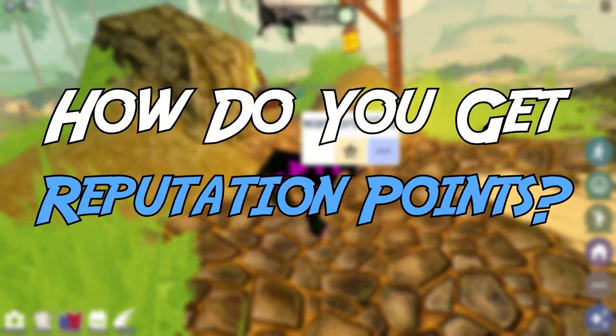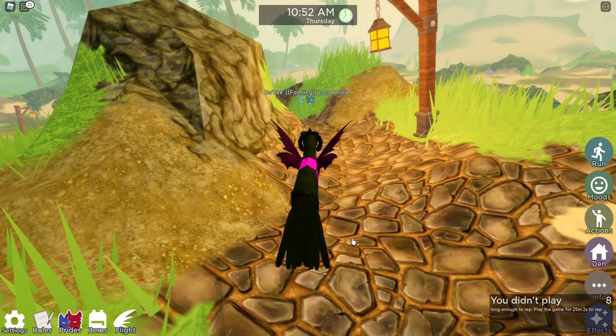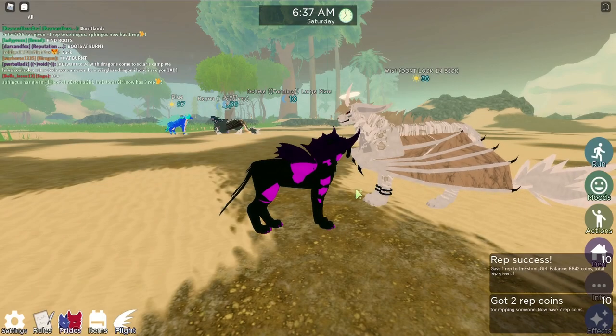How do you get reputation points? You get reputation points by giving another player rep, as shown on screen. When you give someone rep, they get 5 rep themselves and you get 2. Remember that you both must have been on the server for at least an hour for this to work. Also, keep in mind that when you rep someone it costs 1000 coins.